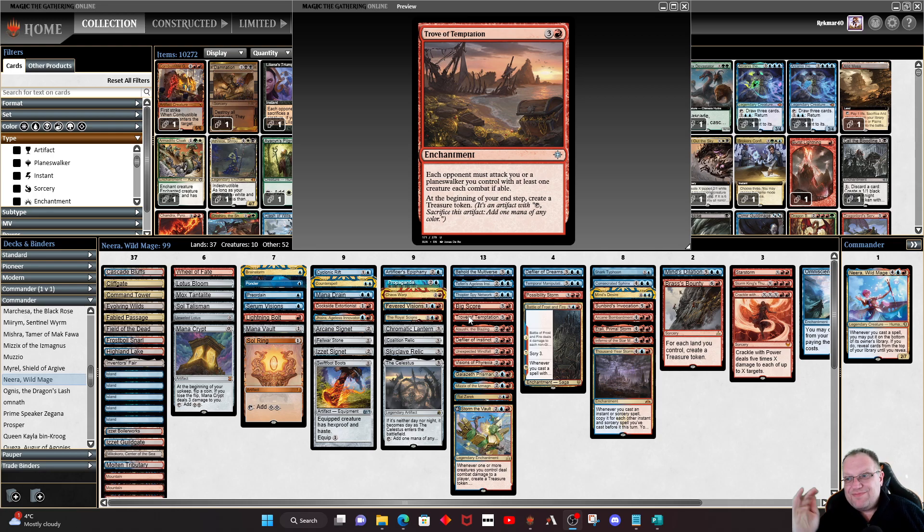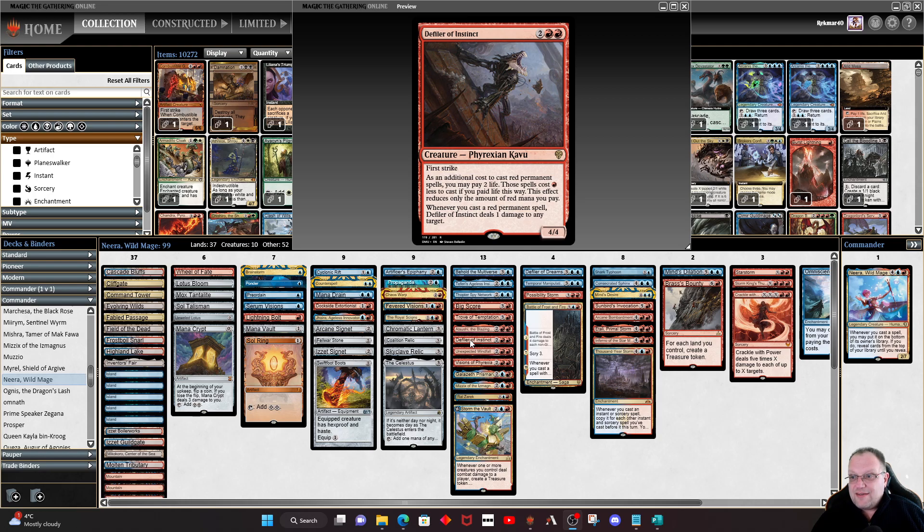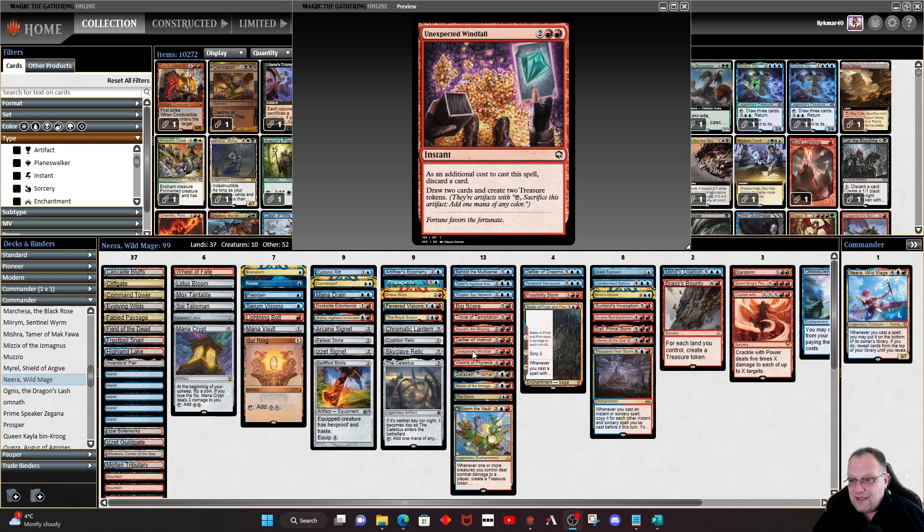You may want to take Trove of Temptation out if you're not comfortable with it, but I want to try it — it's going to be a little bit chaotic, which fits Wild Mage. Speaking of chaos, Atushi the Blazing Skull is mainly for the treasure but it's a nice four-four flyer people find hard to deal with. Defiler of Instinct lets you cast red permanent spells and do all the pinging you want, plus helps cast our stuff sooner. Unexpected Windfall is another version of Big Score to get treasure and cards, and Visions of Phyrexia lets us exile the top card at the beginning of our upkeep and possibly play that card this turn.